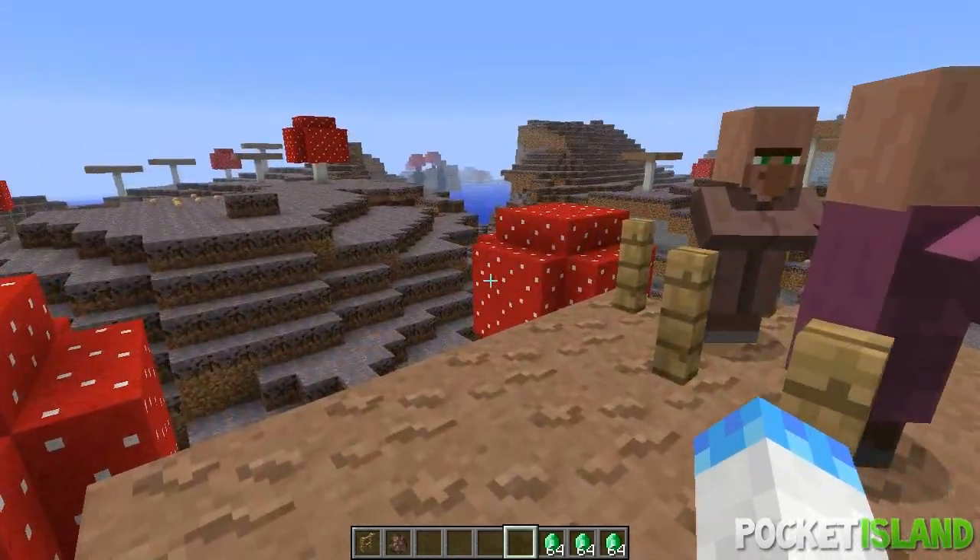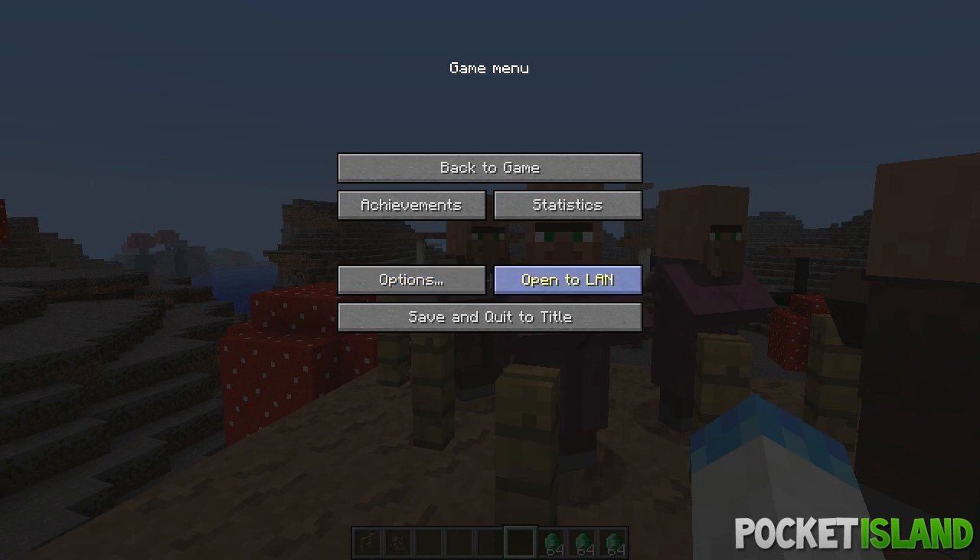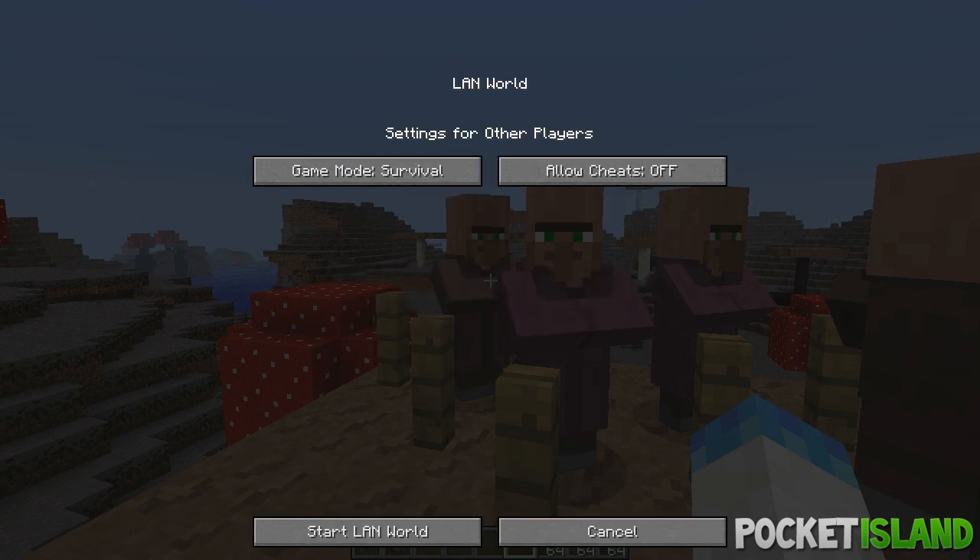For LAN, if you press escape you will see this 'Open to LAN' function. If you hit that, it will open your world to LAN. You've got to configure some options first — the first option you can configure is the game mode: you can make it survival, creative, or adventure. We'll leave it on survival.